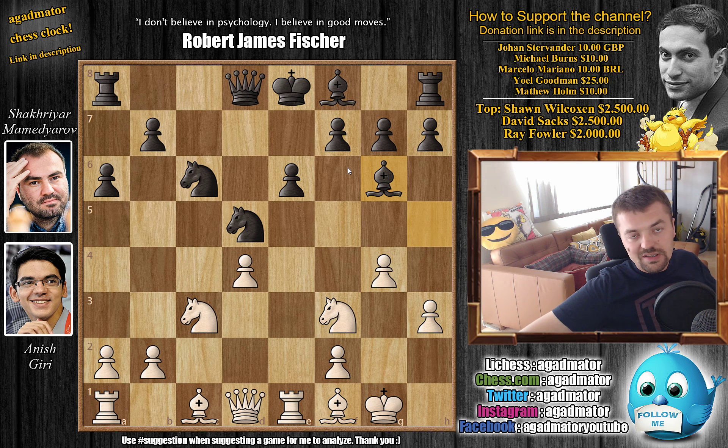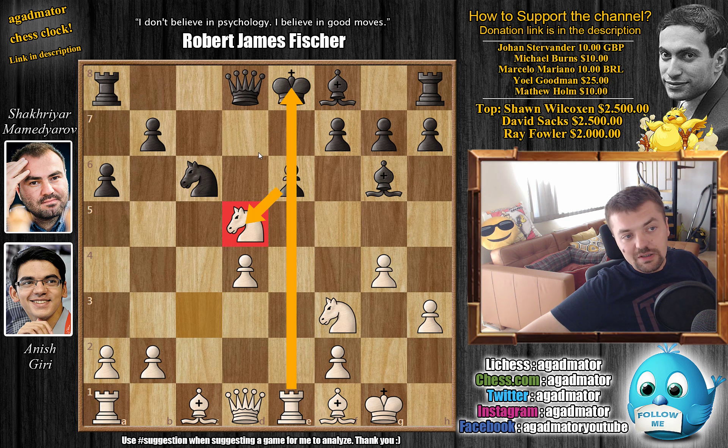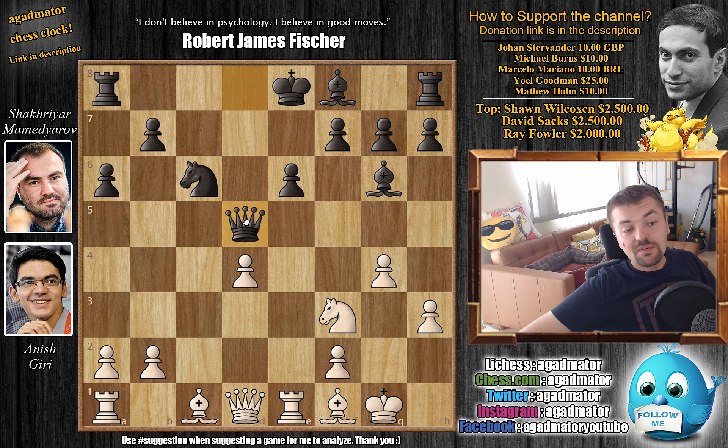If black could castle the king to safety, develop pieces, and start an attack on the kingside, then the weakened kingside would be favorable for black. But Giri doesn't allow it — first knight captures on d5. You cannot recapture with the pawn as it's pinned, so you have to capture with the queen. Queen captures on d5 by Mamedyarov, and now bishop to g2.